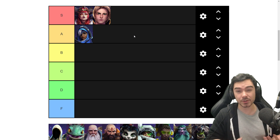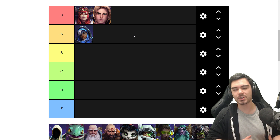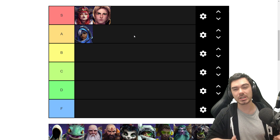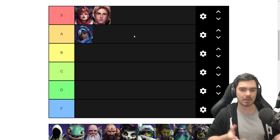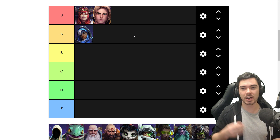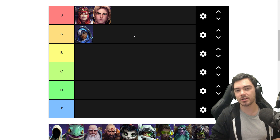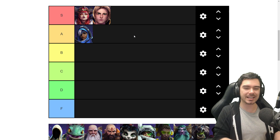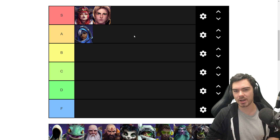Anduin has a relatively simple but interesting talent tree where you can spec out a few different ways — look at self-survivability, get movement speed, and he has especially interesting talents at 16 and 20 where he can get bonus abilities that really change up his playstyle. For example, Lightwell at 16 puts down a healing font for allies that come in range. Or Inner Focus, which resets the cooldown of Flash Shield and makes the next one more powerful. At level 20, you can get two Leaps of Faith — awesome — or Desperate Prayer for a big single-target heal that effectively stuns Anduin for a couple of seconds. Big trade-off, but cool abilities.